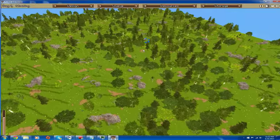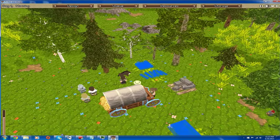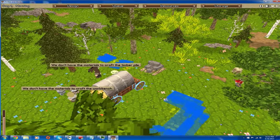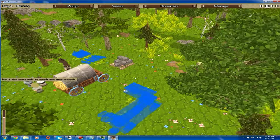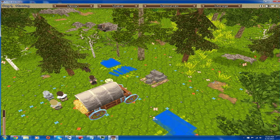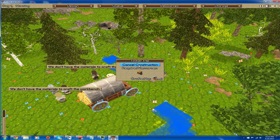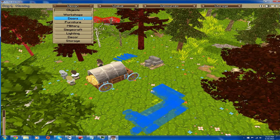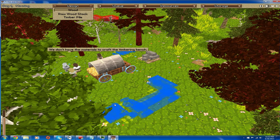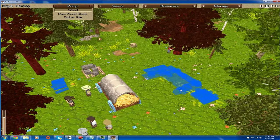But for now we're just harvesting some beginning resources. Our miner Cassandra is gathering all this rock over here. Killeen is our wood chopper at least for now, and hopefully he'll be building a raw wood stack here soon. Then eventually the carpenter will build a timbering bench, which will allow them to make a timber pile. I'm going to move that construction over here by the actual wood pile — the timbering bench — so they don't have to walk quite as far. I'm just going to go ahead and speed up time.